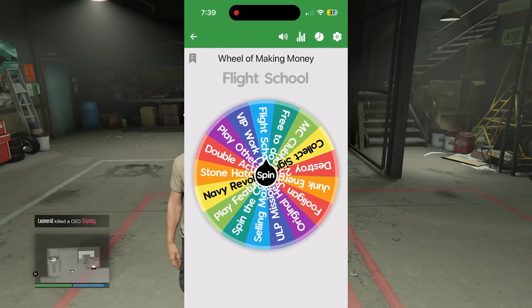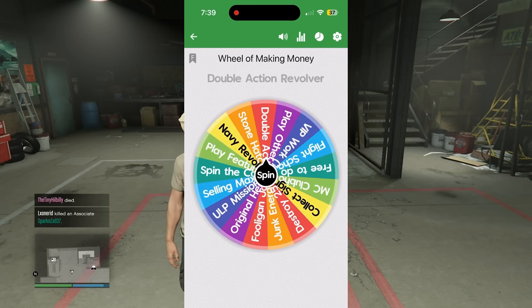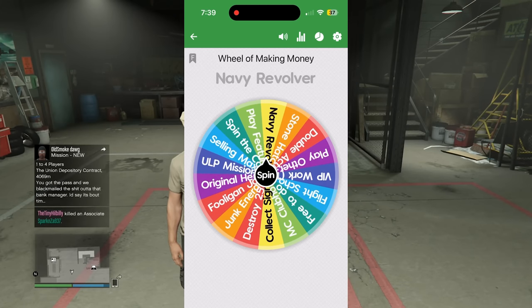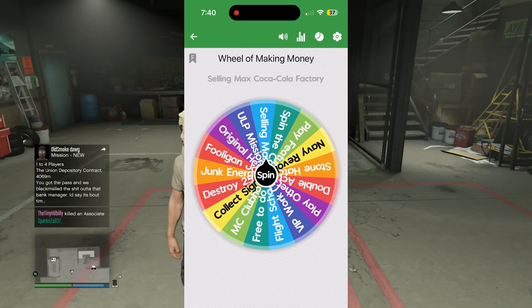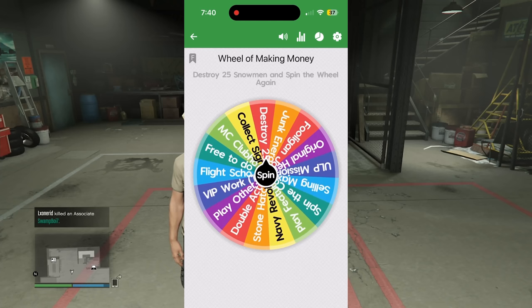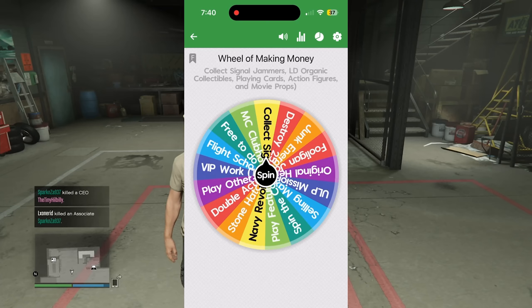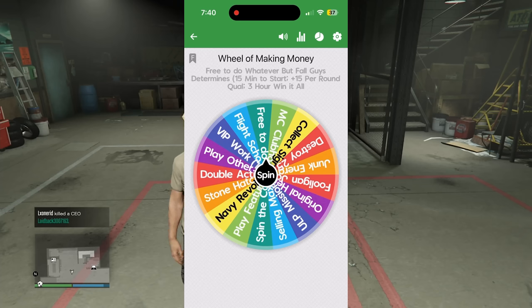Let me go over the Wheel of Making Money options: flight school, VIP work, play other people's heists by random, double action revolver, stone hatchet, navy revolver (scavenger hunt weapons where you get a bonus for completing an objective), play a future job one to three hours, spin the casino wheel and spin this wheel again, max and sell my Coca-Cola factory, ULP missions, original heist, full against jobs, junk energy jumps for two days, destroy 25 snowmen and spin again (only eligible for this episode), collect signal jammers, LD organic collectibles, playing cards, action figures, movie props, MC clubhouse contracts. And the probable jackpot of this wheel — free to do whatever, but Fall Guys determined.